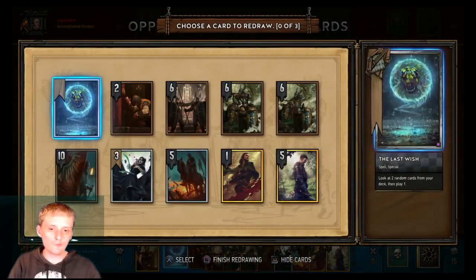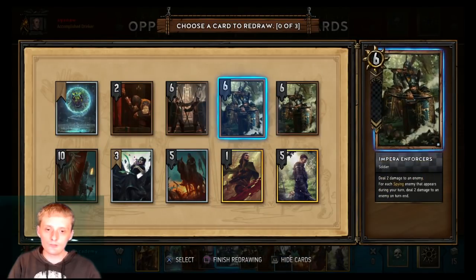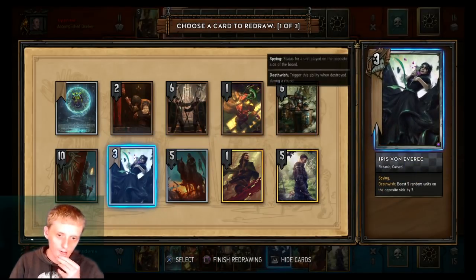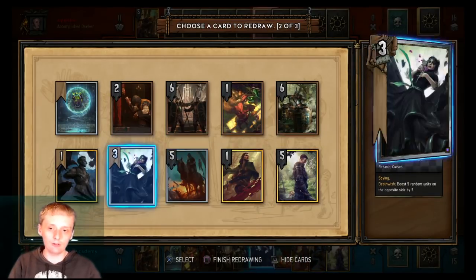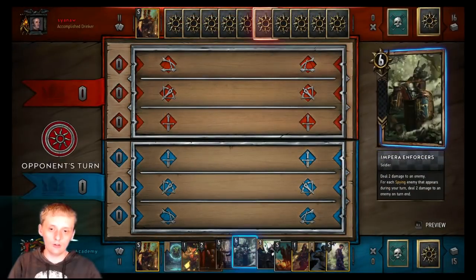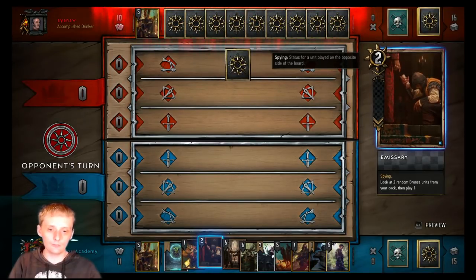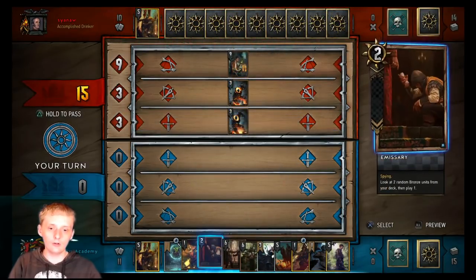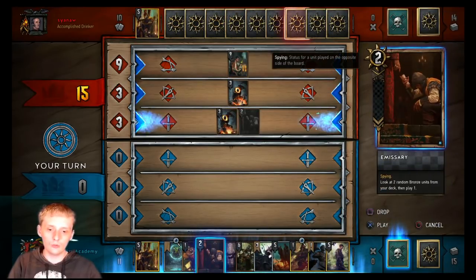Let's throw one of these guys back. We got the medic — throw the infiltrator back. Got Regis, I really don't want to throw any of these others back. We'll keep it. He goes first — is he playing spies or is he playing alchemy? Probably alchemy. He's playing Reveal with John Calvette, alright.